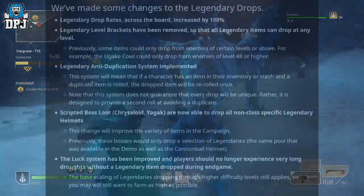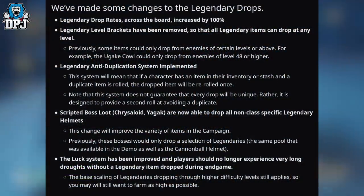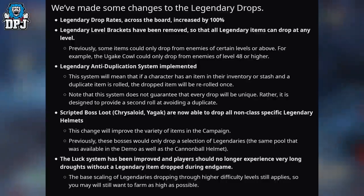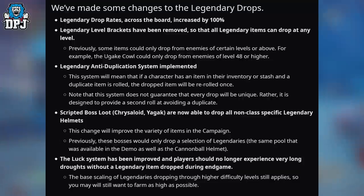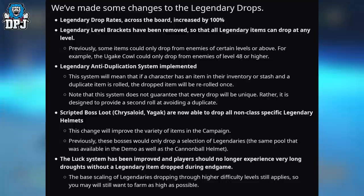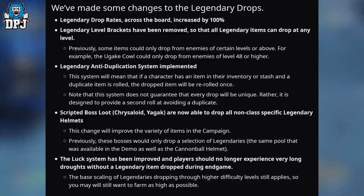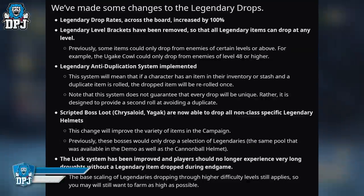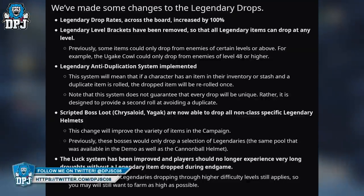Let's get into their post. They start with: we've made some changes to legendary drops. Legendary drop rates across the board increased by 100 percent. Legendary level brackets have been removed so that all legendary items can drop at any level. Previously some items could only drop from enemies of certain levels or above.